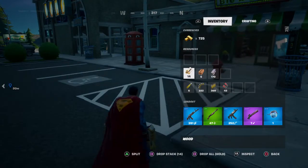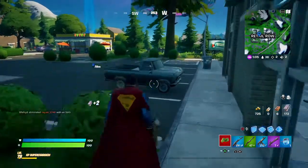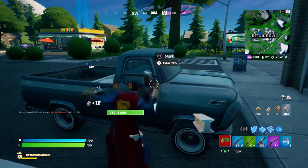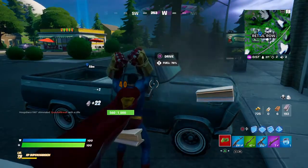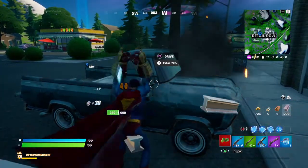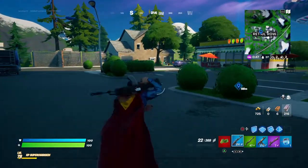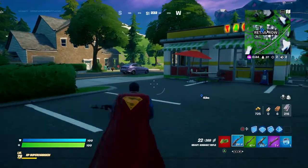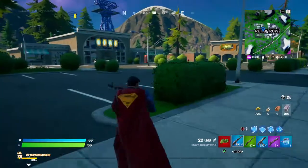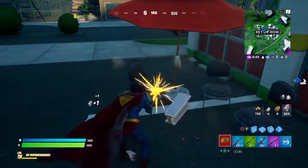I've got some more wood — drop that. Let's try to get the metal from this. We've got some good metal now. We're in the circle so people will be heading this way. I'm just going to stay here and collect metal so I'm fully prepared for when people do come.